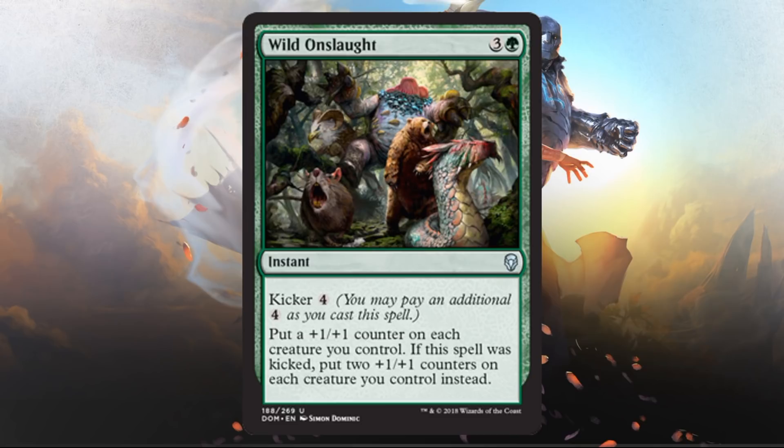And finally, Kicker — you might remember this older mechanic that's come back. Basically, you can either cast the spell for the regular casting cost, or pay an additional Kicker cost for more benefit. For example, Wild Downslaught costs green and three, and if you cast it you put a +1/+1 counter on each creature you control. However, if you pay the Kicker of four additional mana — green and seven total — you instead put two +1/+1 counters on each creature you control. Relatively simple.